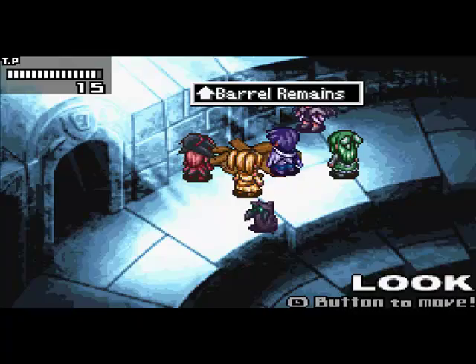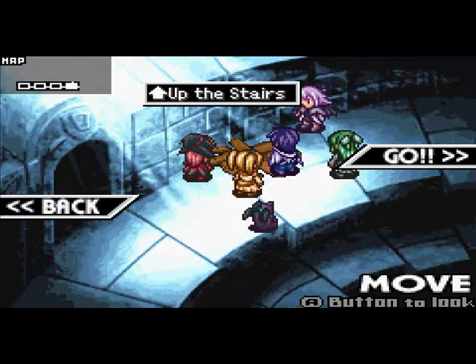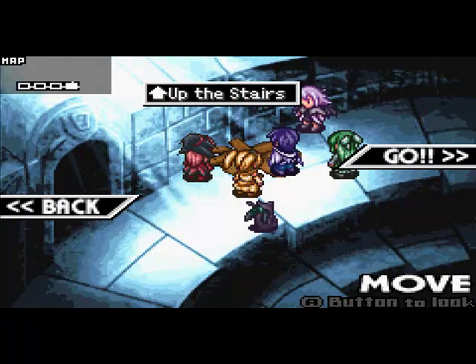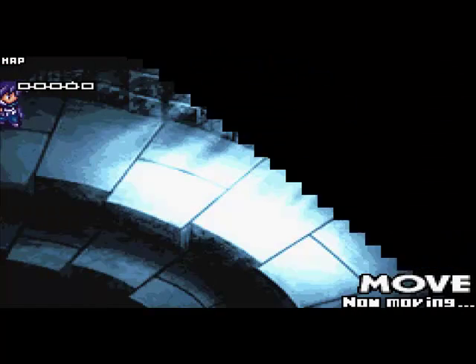It should be very brief grinding. Lena learns Banana Slugger from that. The barrel, obviously, gives you nothing. So let's move on to this last area in this hallway over here.